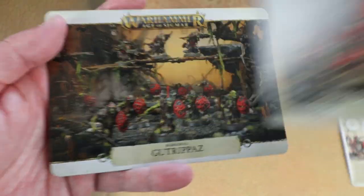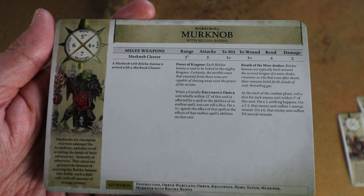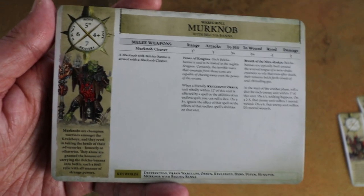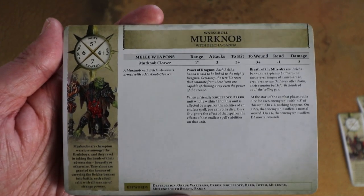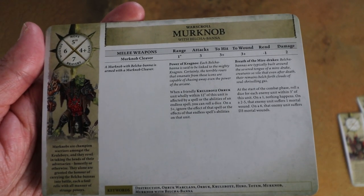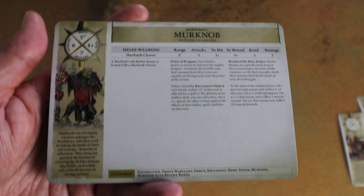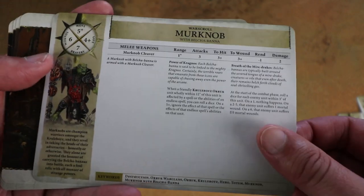Next up we've got the Merc Knob - the banner bearer character. When a friendly Cruel Boys unit within 12 inches is affected by a spell, on a 5+ ignore the effect of the spell. That's really good. Kragmos has got a lot of built-in magic defence - potentially this army could be really good at ignoring the effects of spells. There's also Birth of the Mired Rakes: at the start of the combat phase roll a dice for each enemy unit within 3 inches. On a 1 nothing happens; on a 2-5 they suffer a mortal wound; on a 6 they suffer d3 mortal wounds. For his spell-shutting-down aura alone, he's worth taking.